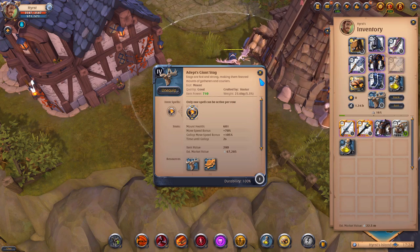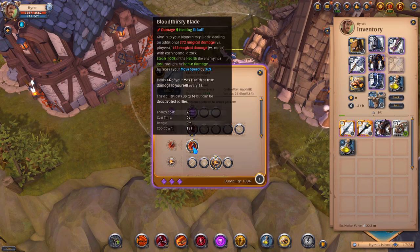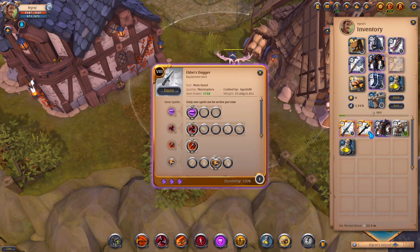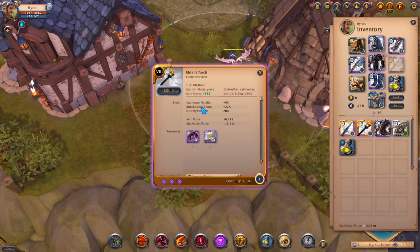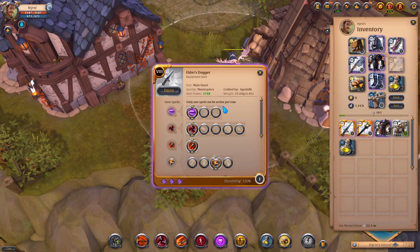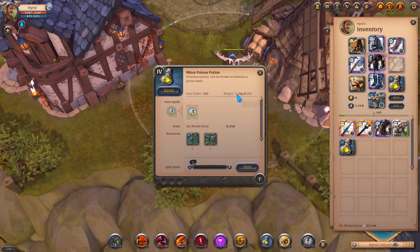Mount is up to you — it doesn't make any difference what mount you will use. This second set is for bosses. I'm using a dagger because of the E ability, the Blood Thirsty Blade — when you're using it, it gives you health regen. In the boss set, I'm using a torch as well for the cooldown modifier and attack speed bonus, so I can attack with my dagger faster. I got masterpiece quality because I'm using these items in hardcore, but you can easily buy 8.3 normal quality items and they will be fine. For special bosses, I also have a Mercenary Jacket with Bloodlust to get my health back.